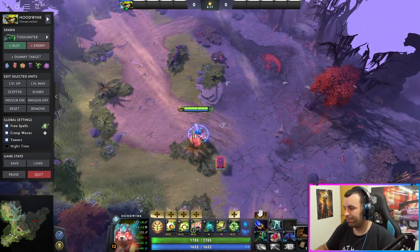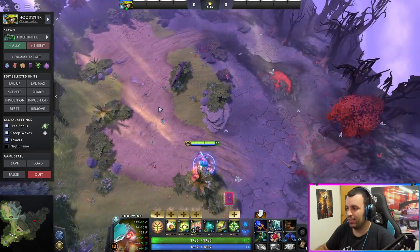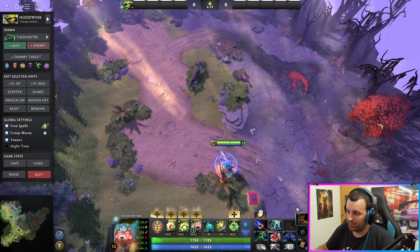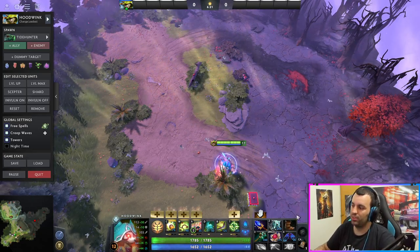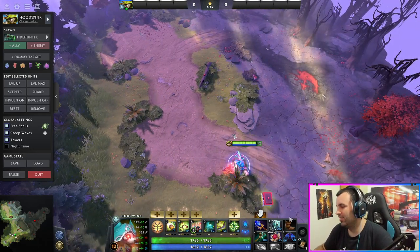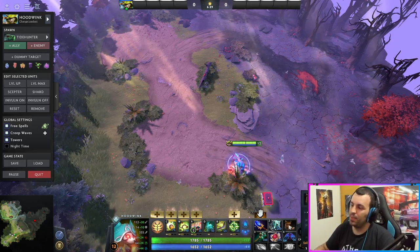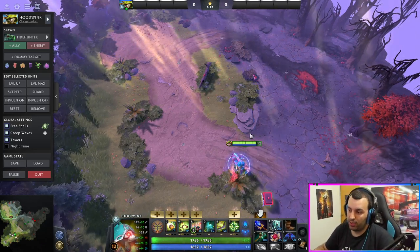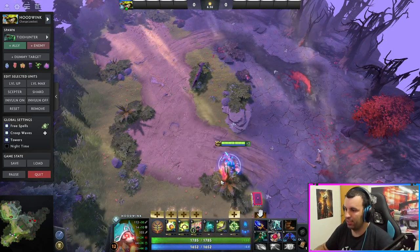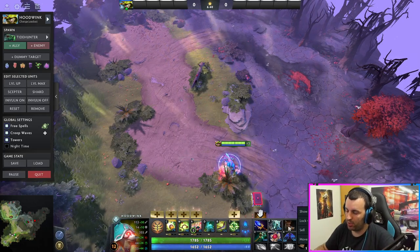With boots, you can do pretty much whatever you want — it just depends. It can be Power Treads, Arcane Boots, or Tranquil Boots, wherever you feel you need. There's no rule that it has to be this or that. If the lane is tough, Tranquil Boots of course. If you're spamming a lot of spells and feel you can get a kill on the lane, Arcane Boots might be the better option.